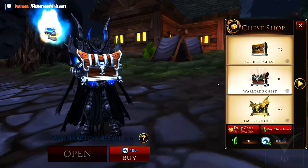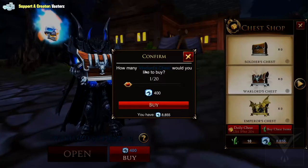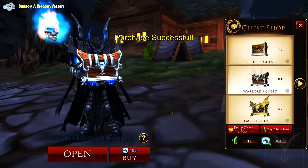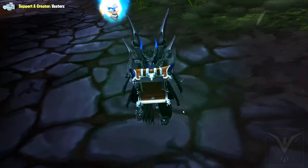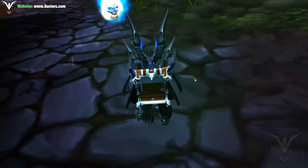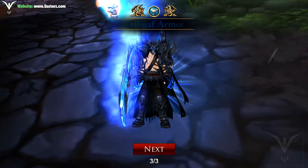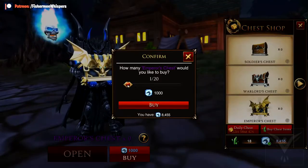Let's open up the Warlord's chest right now, just one of these. Oh, it tells you how many I can buy — that's insane. Just one. Let's open it up. I got eight treasure shards, three fancy health potions, and a Dillagath armor. Not really worth it, now that's too expensive.